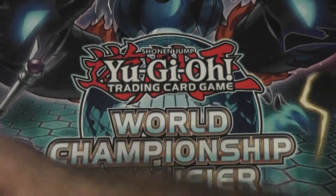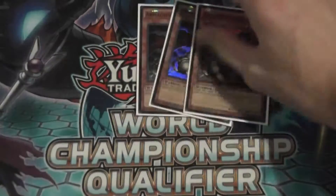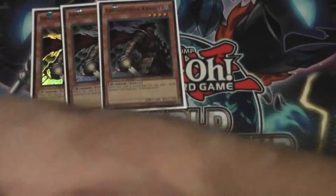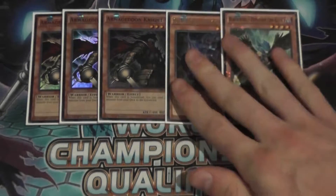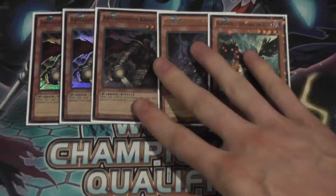On to the non-Pendulum Monsters. Playing triple Armageddon Knight, one Shadal Dragon, and one Zephyros. This is your Dark lineup — really, really good stuff.